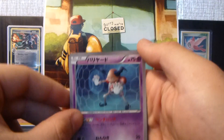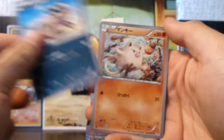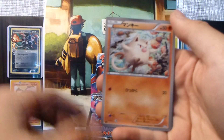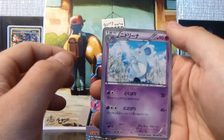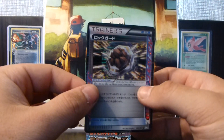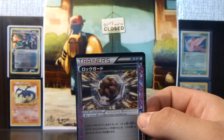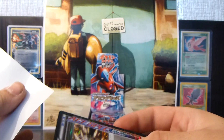I think I know what's in this pack — a Mr. Mime. Awesome. Krookodile. That's a Sandile actually, and a Mankey, Nidorina, and a Rock Guard ACE SPEC. Awesome — this is a really cool card. Glad to get it, that's for sure.